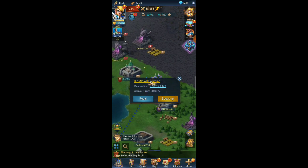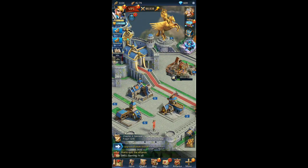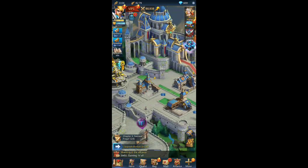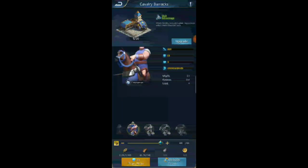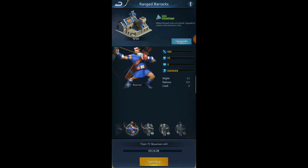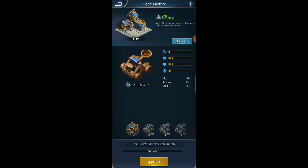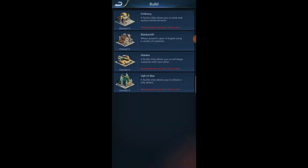I wish the game would save a loadout — I'm sure it can, I just need to find out how. I get tired of clicking through all this every time because I'm worried I'll forget something. Let's train up some troops so we can start working on resources on the server — we're already a couple days behind and haven't done very much.